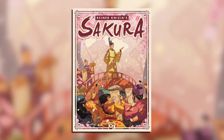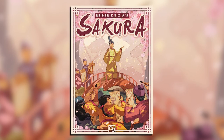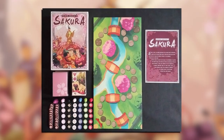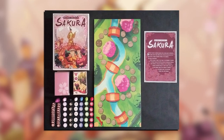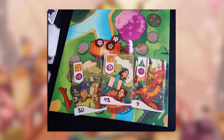Every year, the Emperor walks through the Imperial Gardens to greet the spring and stop beneath the Sakura trees. And every year, artists clamber over each other and try to paint his picture. This will be your year. Push your luck and push your friends as you simultaneously decide how far to move both your painter and the Emperor.